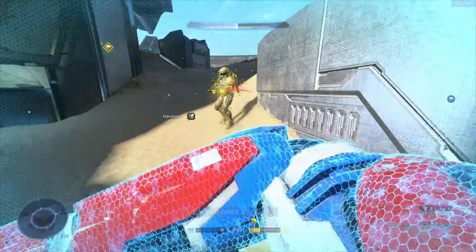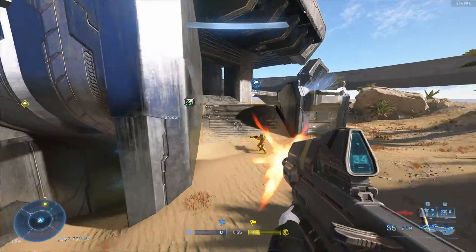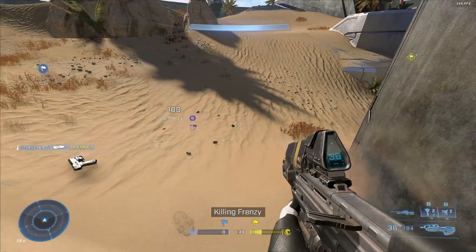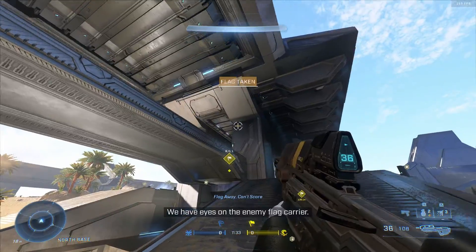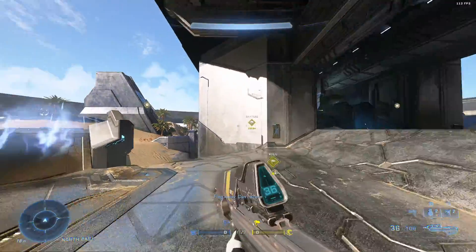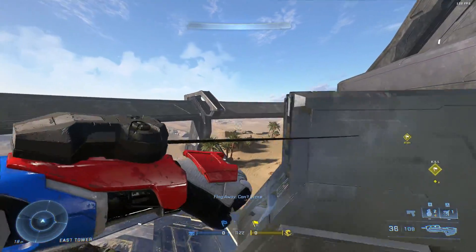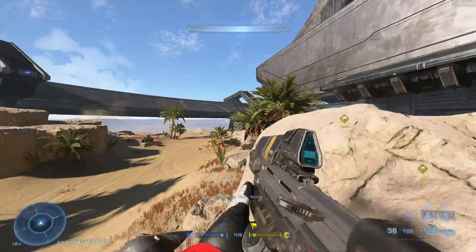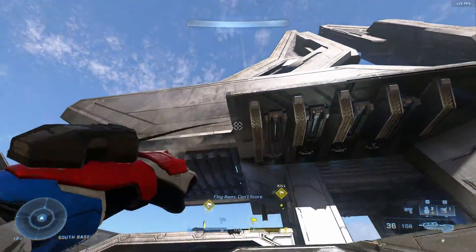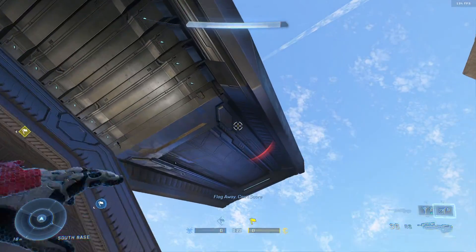If you grapple someone it'll pull you towards them and you can melee them, but you are going to be getting shot while going there, which is risky. If you want to stop, just shoot and you won't rappel anymore. When you grapple onto something you can swing left or right — you can move while you're grappling to change directions. You can also cut the grapple early by hitting crouch — say you want to go up here, you can cut it right there.